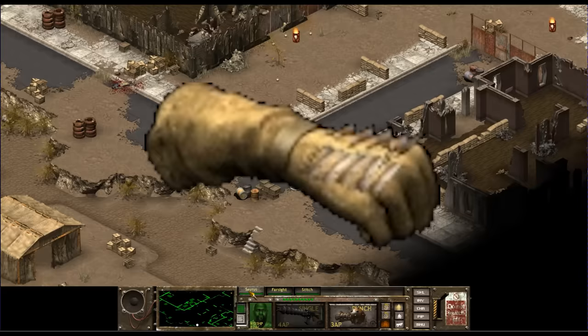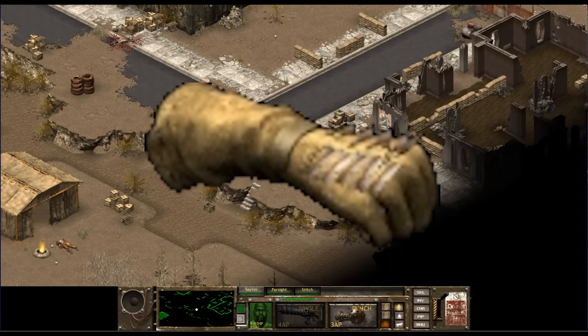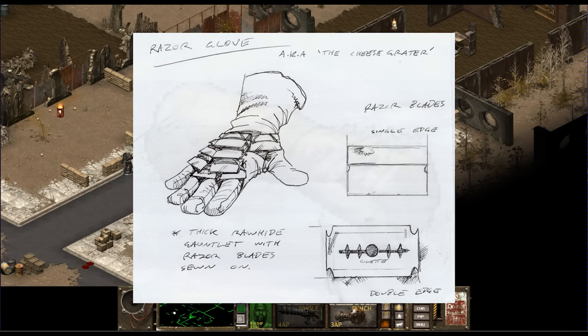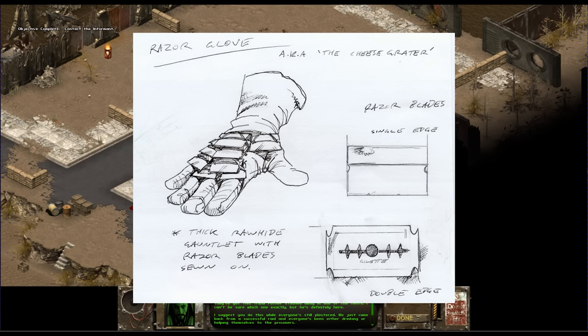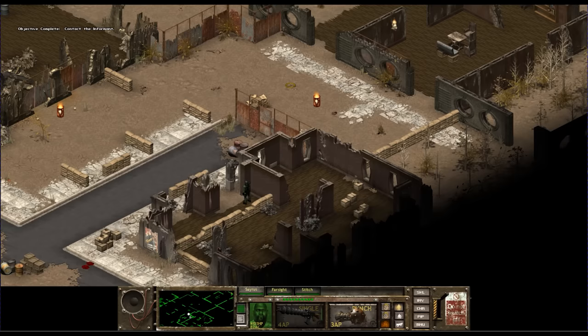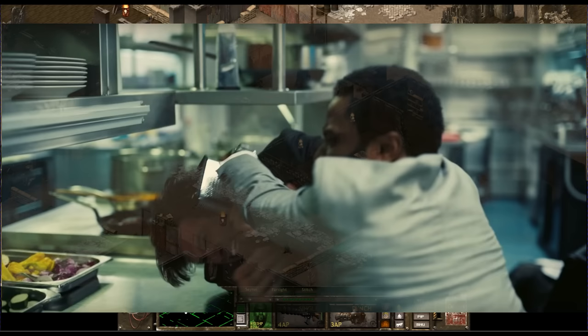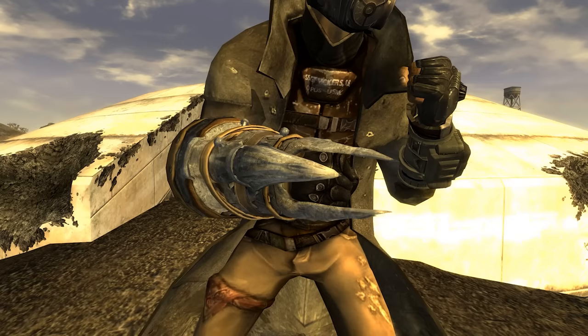Fallout Tactics has someone sewing razor blades onto the top of a glove, calling it the Lacerator. Dealing up to 10 damage, it isn't very useful past the early game. The concept art gives greater detail — using a thick rawhide glove with single-edged razor blades sewn in — and the weapon was termed the 'Cheese Grater' in the concept art, which honestly sounds far worse and scarier than Lacerator. The narrator wishes they would have kept that name, noting the movie Tenet as the only piece of media to do the cheese grater justice.